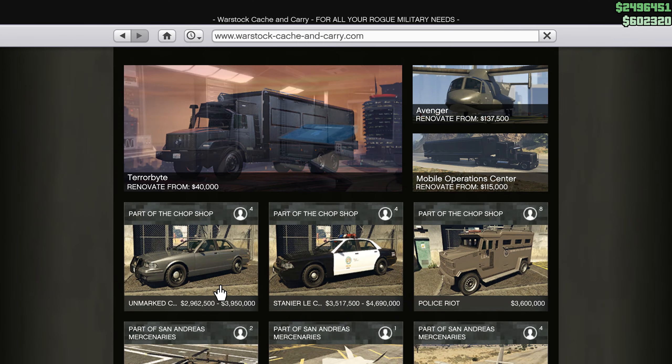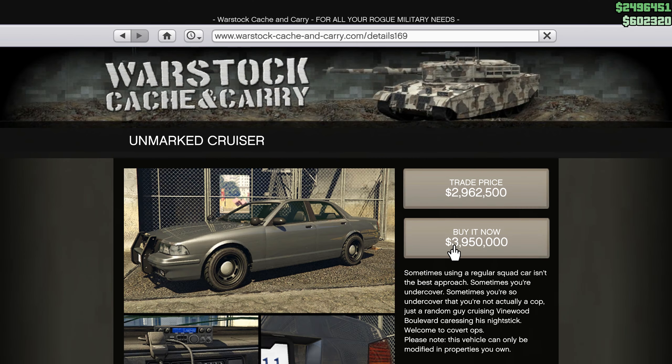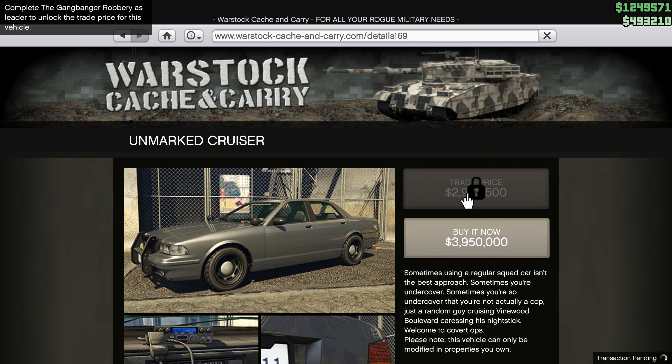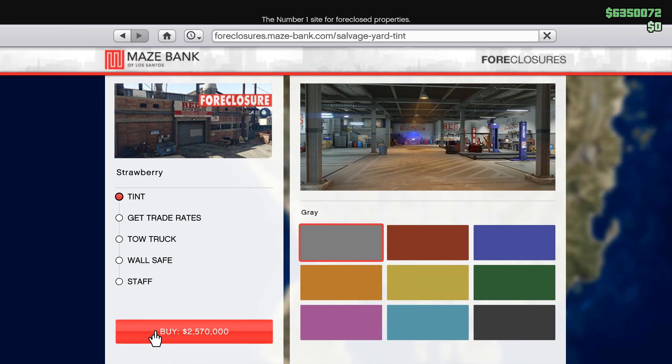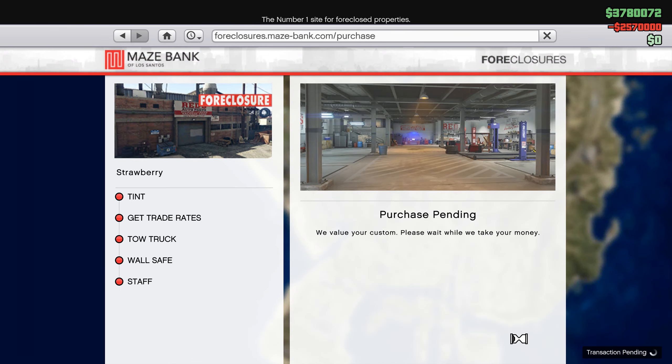By following these two steps, you will unlock the regular price for police cars. But to unlock the trade price, you need to buy a business — salvage yards. It is not necessary to buy an additional improvement for the business.